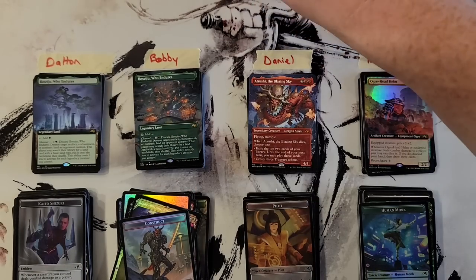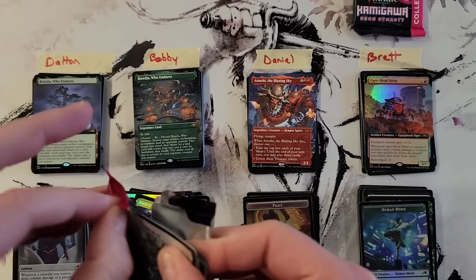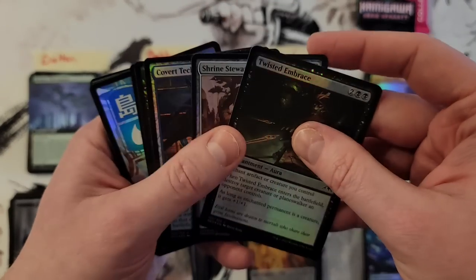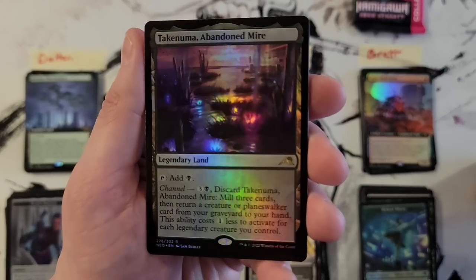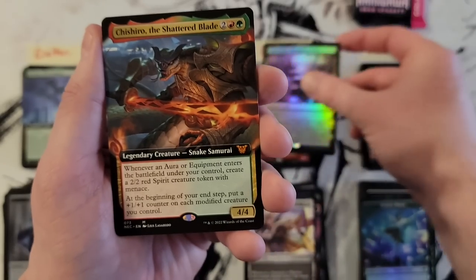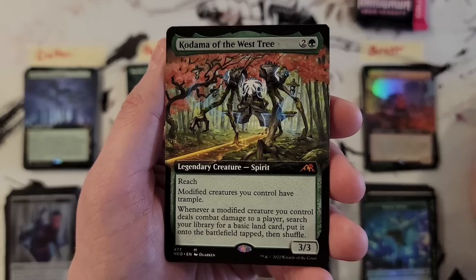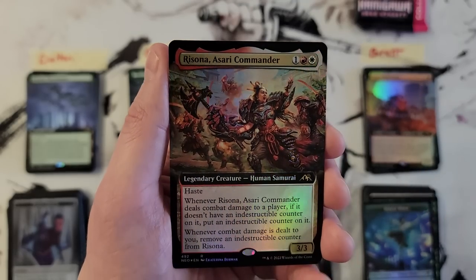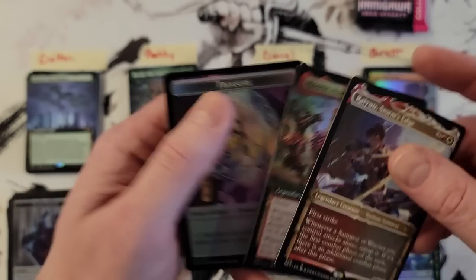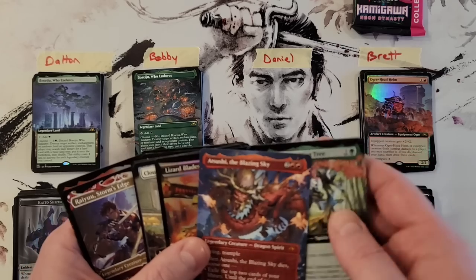Alright, Daniel, your last pack. Hope we got a little bit more beef left in this box. We got Takenuma in the pack foil. Chishiro extended. Kodama — we do have a little bit more beef left in this box. We got Kodama of the West Tree extended. Ryu in the showcase, which is pretty cool. And we got Risona Asari Commander in the extended art foil.